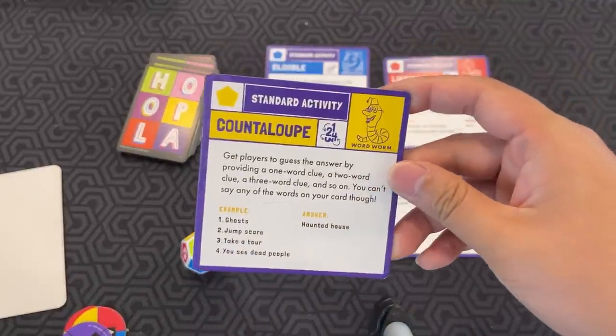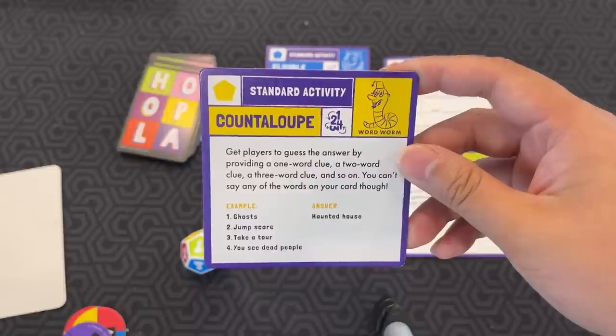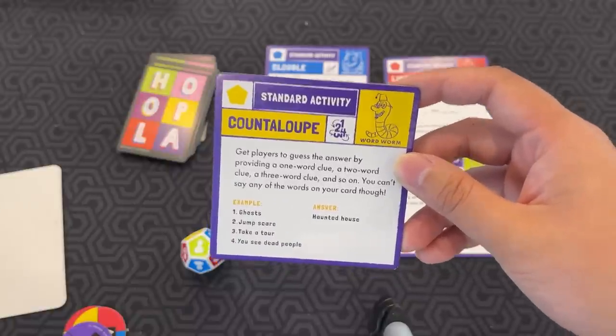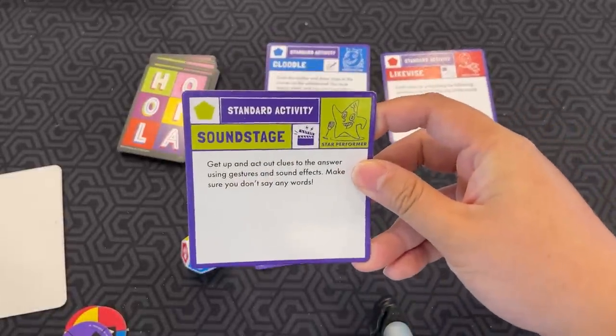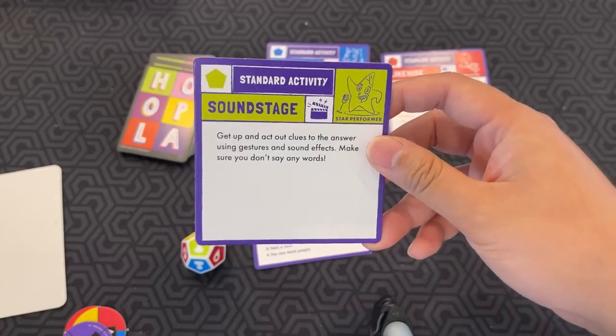Counterlope: get players to guess the answer by providing a one-word clue, a two-word clue, a three-word clue, and so on. However, you can't say any of the words on your card. So if it was 'haunted house,' you'd say 'ghosts,' then 'jump scare,' then 'take a tour.' Sound Stage is just classic charades — get up and act out clues using gestures and sound effects, but don't say any words.